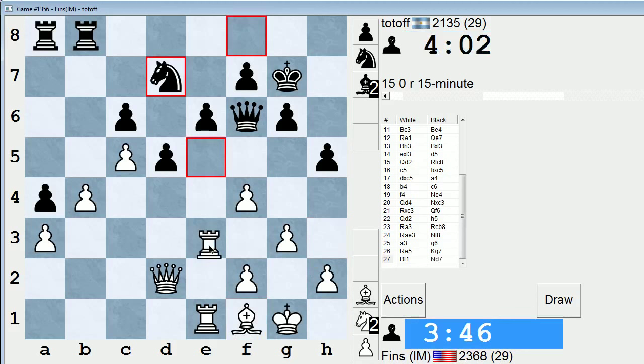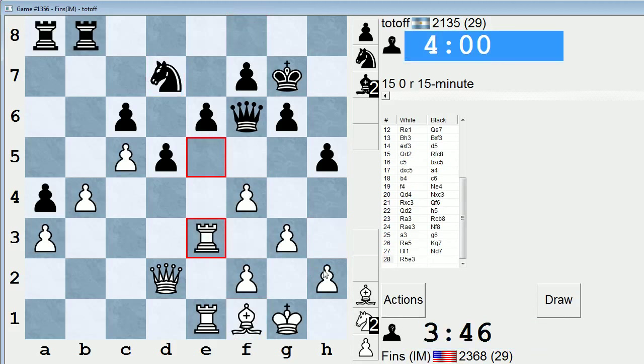Maybe I can do something with my h-pawn — I could push h4. It stops him from playing h4, but is that really a huge part of his plan? Possibly not. He can totally play h4 right now if he wants. I can't push g4 because if queen takes f4. Maybe h4, I go back to h3, threaten to take on e6 again — could be interesting.